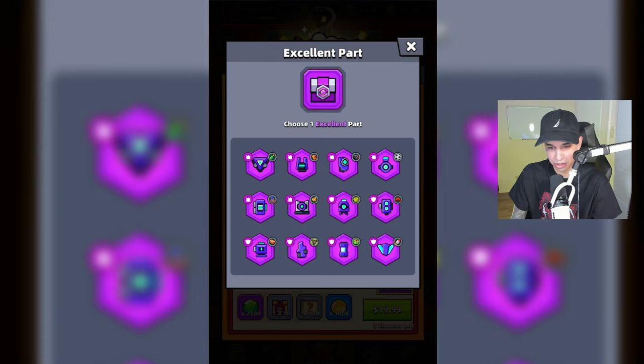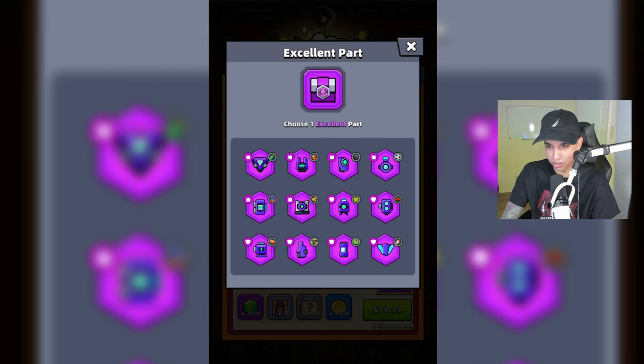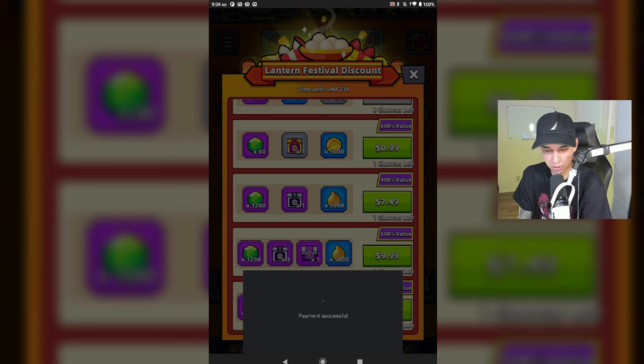Then we can purchase all of the stuff down here, including random parts crates — you might get an epic, who knows. You can also get excellent parts crates and choose an excellent part from this crate as well. If you purchase this crate it will go to your bag and then you go and select which one you want.